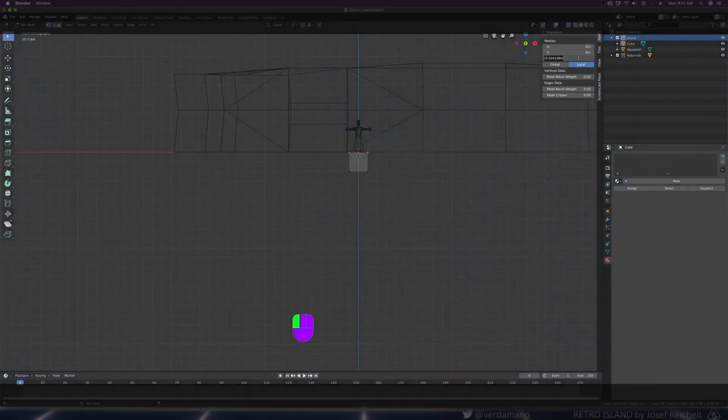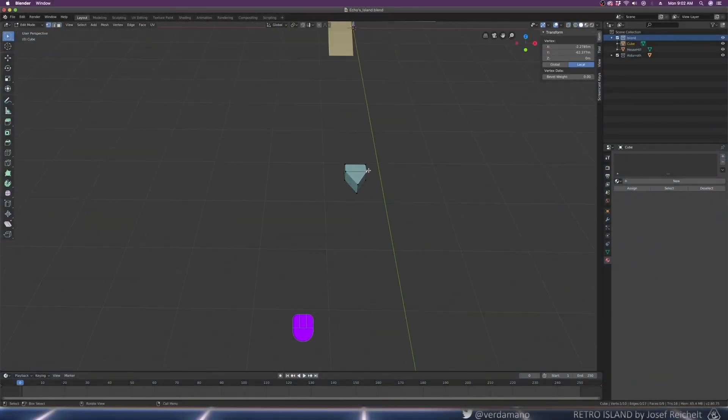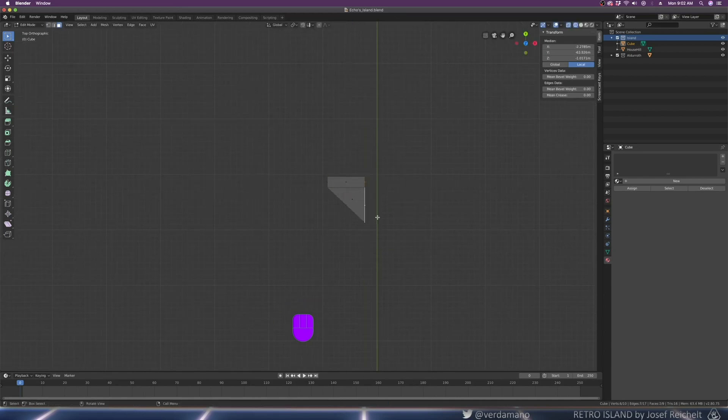When we were making the rest of the island, it was pretty much the same. I made myself another cube and just got to work on the top half of the island. For now, I would not really worry too much about the bottom just yet — that would come later.